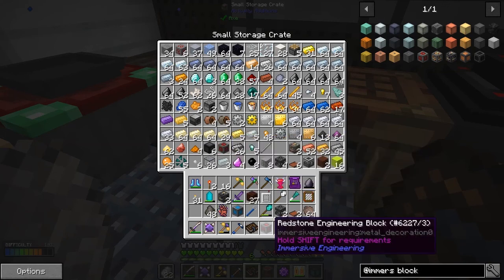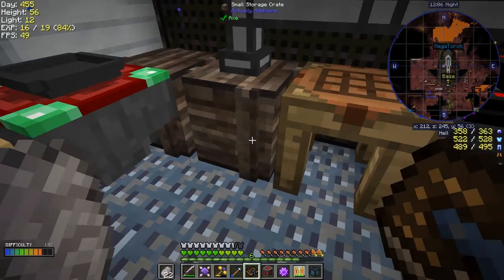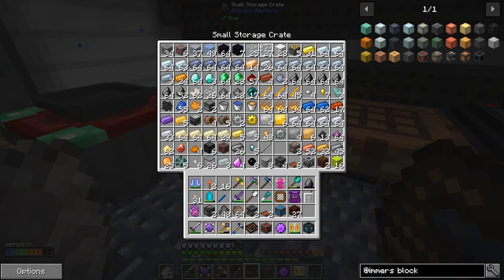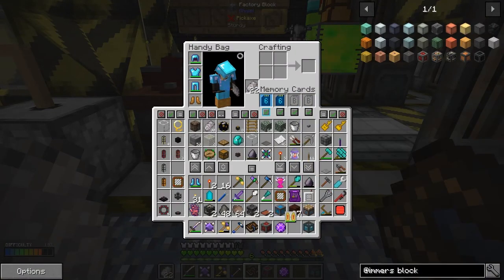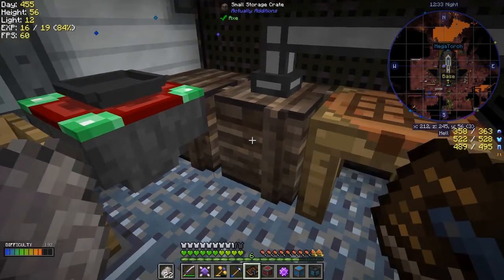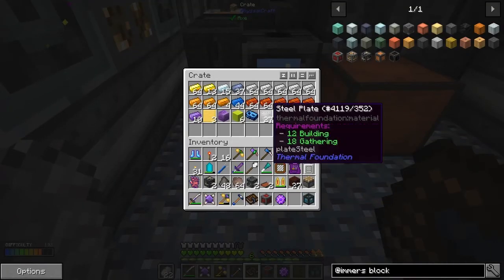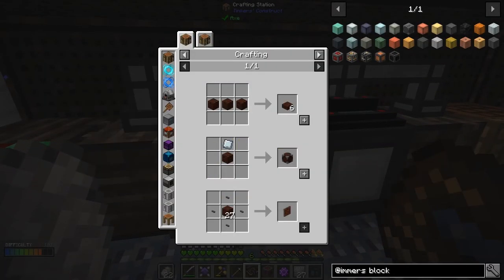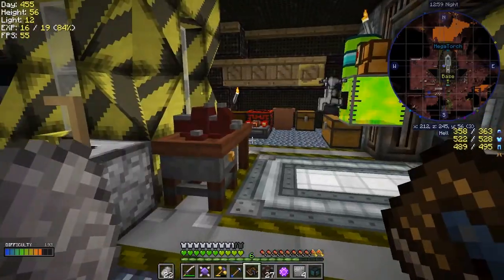Quest complete! We need two heavy conveyor belts and a redstone engineering block — straightforward with copper, iron, and redstone. One piston too — it nicely tells you what you haven't got. I've got a piston up here. My inventory is totally full so let me sort it out. Put this in a chest for now, go get those steel plates, and we can craft those together to make the blast bricks.